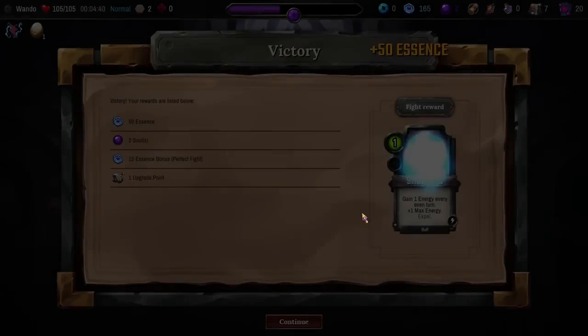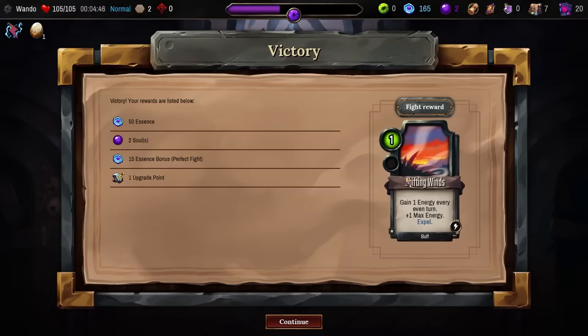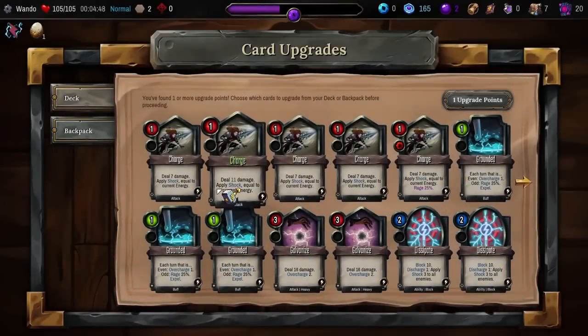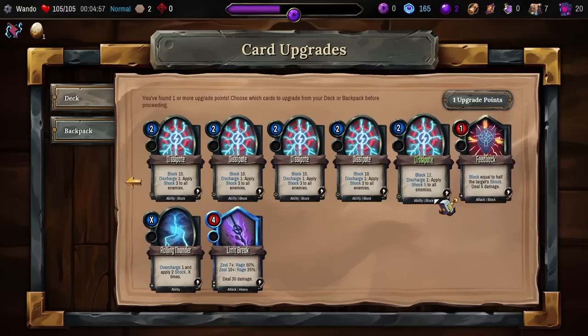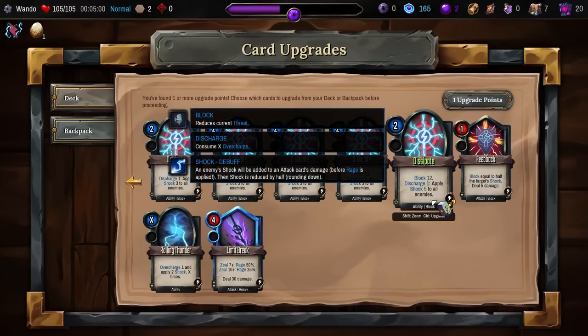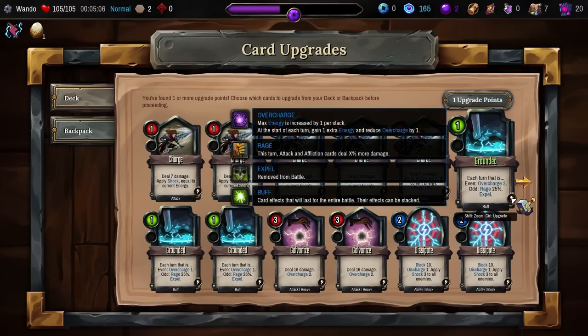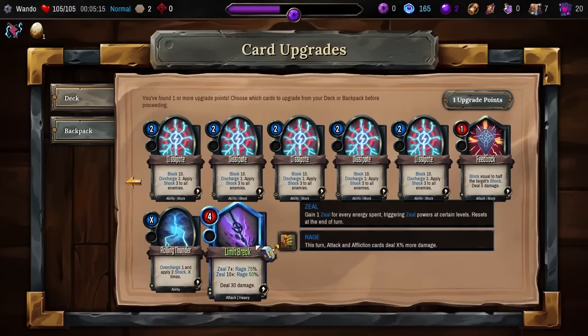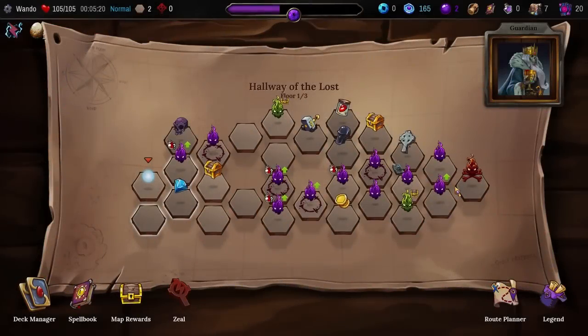24 damage — just delete the man from existence, nothing to worry about. We get a bunch of essence, even more for a perfect fight, an upgrade point, and Shifting Winds. What do we upgrade? Limit Break does not actually up the damage but does up the rage. Feedback gives more damage. Dissipate's not bad. Upgrading Grounded means even more overcharge — I actually like that more than anything else. The Limit Break is real tempting but hard to work with. Let's upgrade the overcharge for the time being.